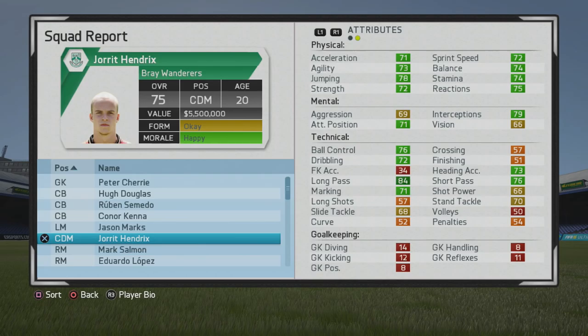Taking a look at his physical stats, he's pretty solid all around — a nice mix of strength, pace, and stamina. He has decent mental stats with interceptions and attacking positioning being pretty high, very good passing from the start, and decent ball control. Jorrit Hendricks is not too bad with his marking and tackling either.